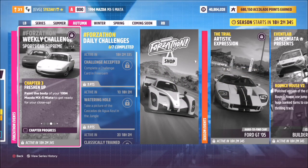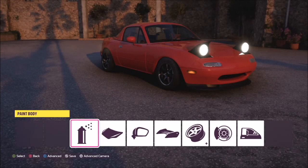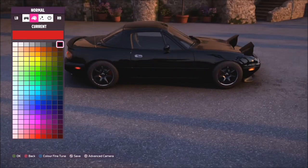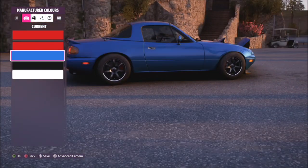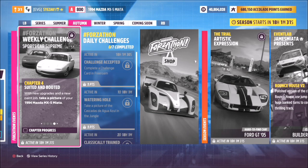The next challenge wants you to paint the body of your MX-5 — probably one of the easiest challenges you'll ever see in a Forzathon. Head over to your Designs and Paints tab, then Paint Car, then the main Paint Body option, and all you have to do is change the colour. I just went with the stock blue, but you can pick whichever colour you want. Once done, leave your garage, drive a little bit, and it'll pop up saying you've completed that challenge.